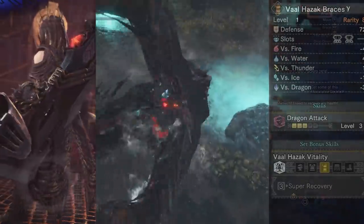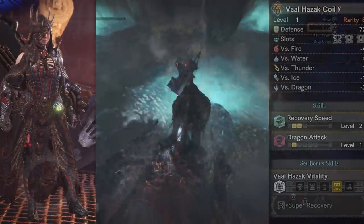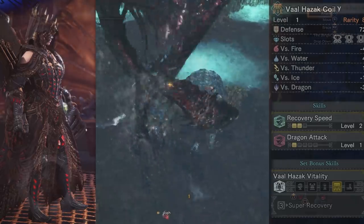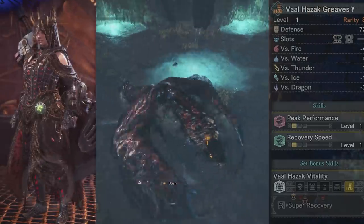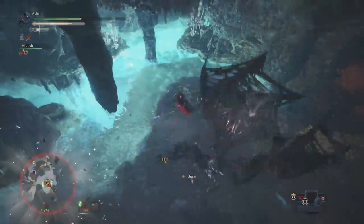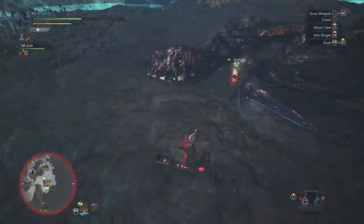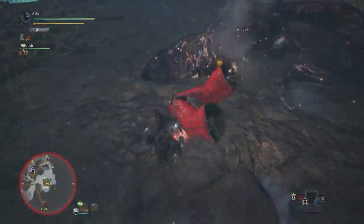His gloves have 2 level-2 gem slots and 3 levels of Dragon Attack — great for Dragon-element builds, a bit of Devil Joe action. That's really solid. And the rest of him has some extra decoration slots and recovery speed everywhere. It's great for peak performance, so if you like a Valhazak Vitality peak performance ranged build, this is going to be really good for you.